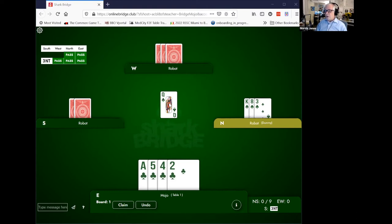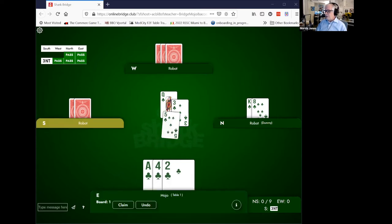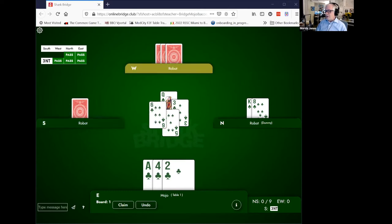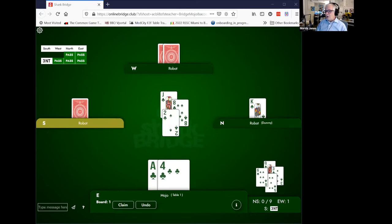So when partner leads the queen, we know A, they don't have the king — of course, we can see the king right here in the dummy — but we also know that they have the jack. And if they don't have the 10, then they at least have the nine. So they'll have a three-card sequence. This one's kind of obvious. If declarer plays low from the dummy, obviously we should not play our ace because partner's queen is winning the trick. The right thing to do is to play the biggest little card we can and let partner know they should continue the suit — carry on with the jack.